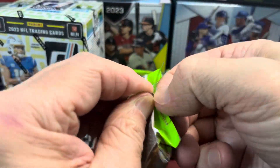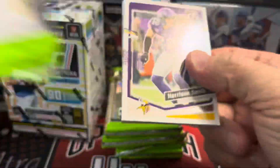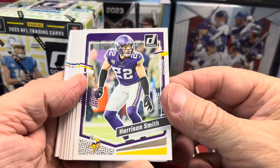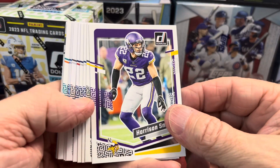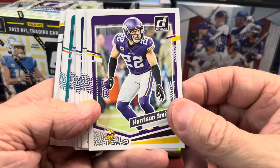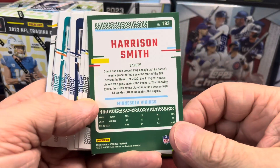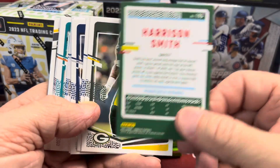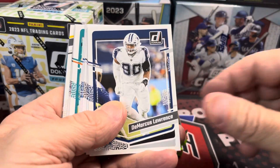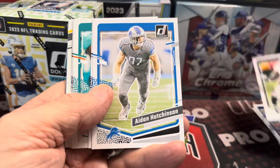Let's open up pack number one. Hit that thumbs up button, subscribe to the channel if you're new here, and let's pull some monster cards. This is what the set looks like this year — you can see on the side all the different team colors. Kind of an interesting design, usually grows on you a little bit. The back is pretty plain Jane. I think you get about two inserts per pack, the box said.